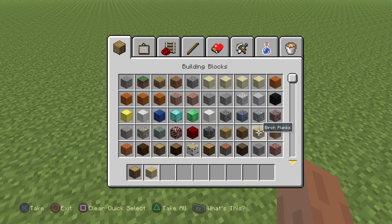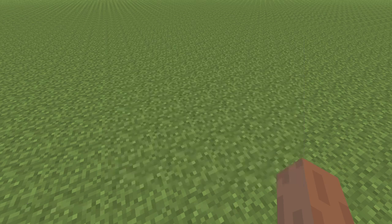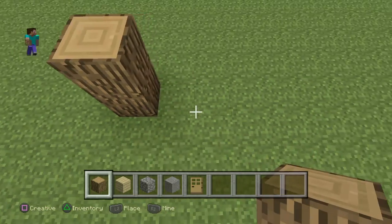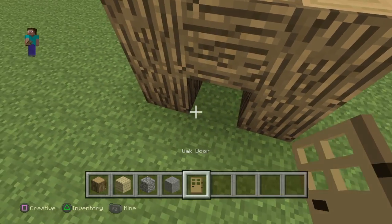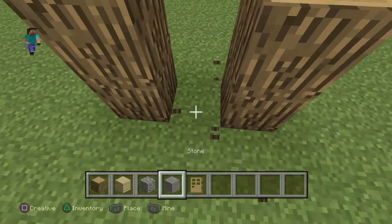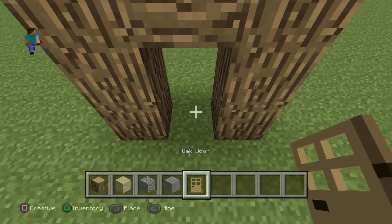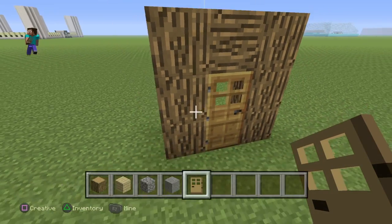Let's use oak wood — birch planks, some cobblestone, stone. And we're going to get a door. If only I had a YouTube channel. Okay, so we should build a door frame here. Oh, it's two blocks high. I'm starting to like this game already, and I haven't even been playing it for ten minutes.